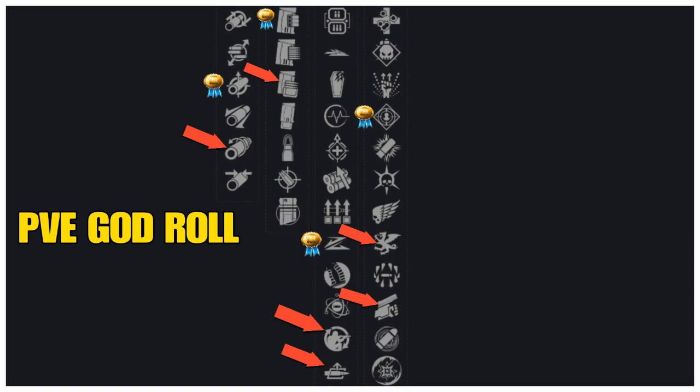For PvE column one, Small Bore adds plus 7 to range and plus 7 to stability, and Corkscrew Rifling adds plus 5 to range, plus 5 to handling, and plus 5 to stability. In column two, you have Assault Mag again, but also Tactical Mag, which increases stability by plus 5, magazine by plus 10, and reload speed by plus 10.